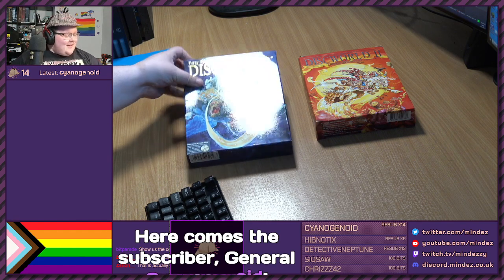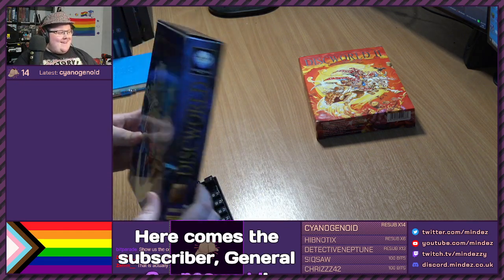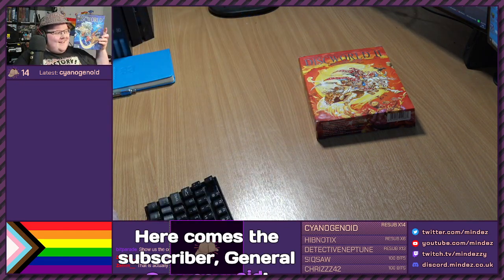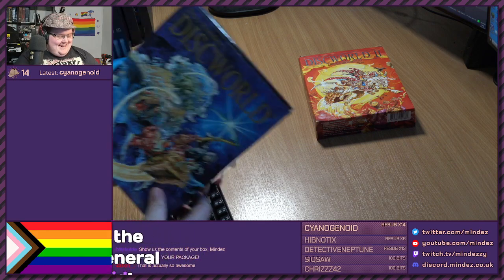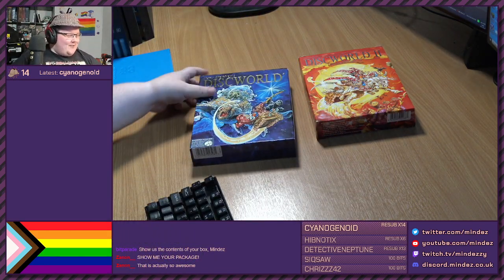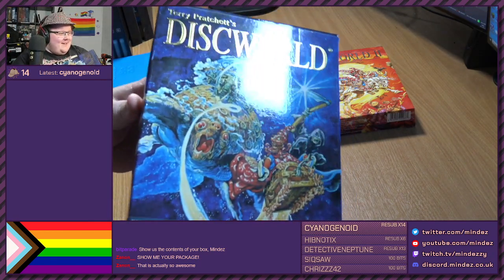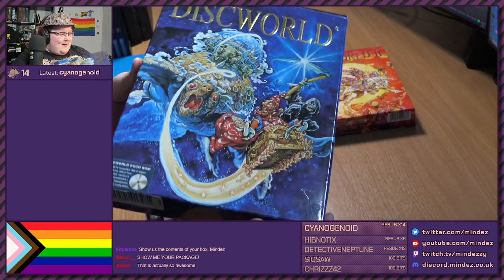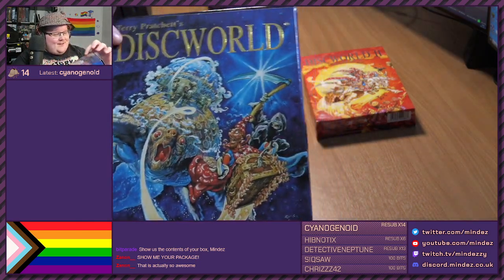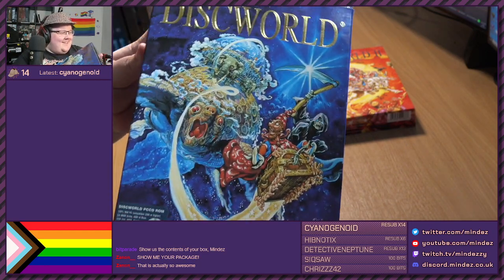They are nice boxes, aren't they? Look at these boxes. This is from an era when games came in massive boxes, like the size of my head. We have one for Discworld 1, one for Discworld 2. We're going to be opening them up in a moment, but just take a moment to appreciate just how nice that artwork is, and the little gold shininess of the text. So nice.